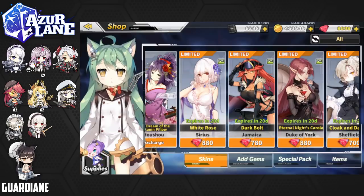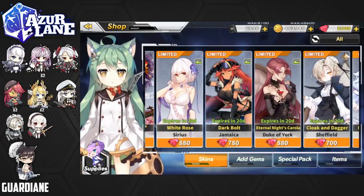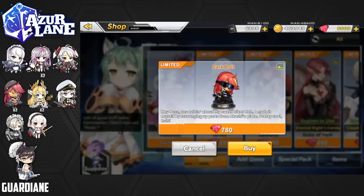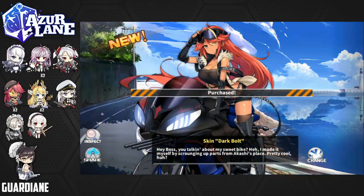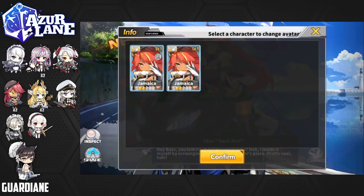Now that we got that out of the way, we're going to go on a little shopping spree. All of the skins in this batch are fantastic. Right now I'm going to pick up Jamaica's skin — she looks awesome on that bike, very stylish. We'll buy the Dark Bolt skin. Jamaica's voiceline: 'Hey boss, you talking about my sweet bike? I made it myself by scrounging up parts from Akashi's place — pretty cool, huh?' She looks amazing — I love the design of her outfit and the bike. We'll go ahead and change her into this.